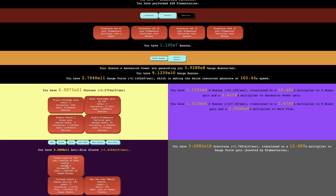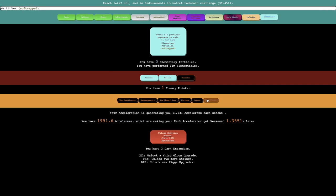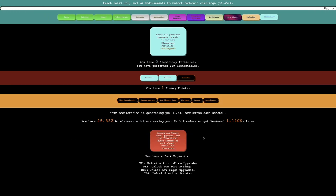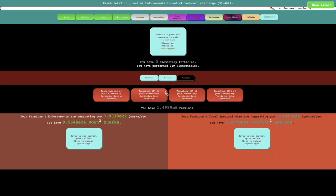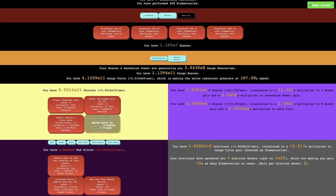I guess I'll just get these upgrades. This will allow me — well, this is E16, so unfortunately I can't really do anything with that. Graviton boosts — whatever graviton boosts are, I don't even know where it is. Here it is. You have four E18 Gravitons. This is the Multiploid of Gauge Force game, which I think just boosts everything in bosons. And then your gravitons have produced four graviton boosters, which are making you gain 16 times as many elementaries on reset. That's actually really useful, because this means I can start grinding a ton of elementaries.